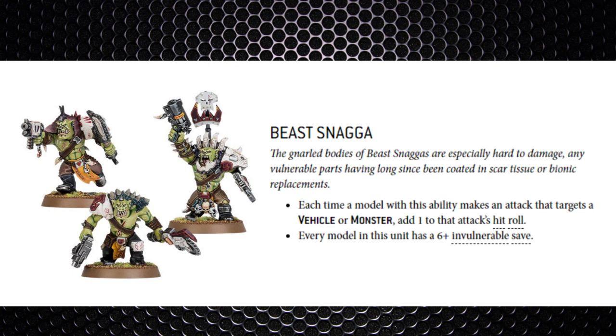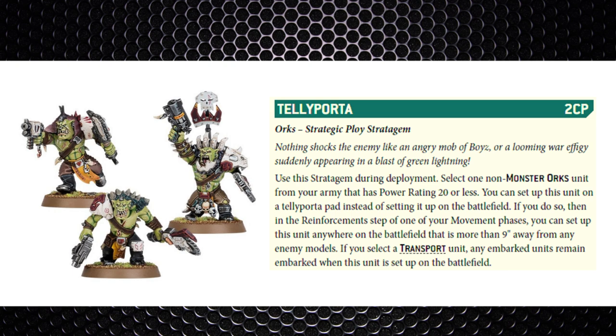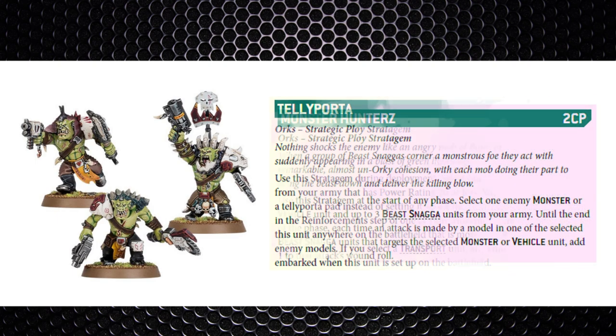They have some tricky stratagems to be aware of. First, the Tellyporta for 2CP — you can take a non-monster Ork unit with a power rating of 20 or less and deep strike them. Crucially, if you select a transport unit, any embarked units remain embarked when set up on the battlefield. A max Snagger unit has a power level of 10, so you can put a smaller Snagger unit inside a transport and deep strike the entire transport with the boys inside.